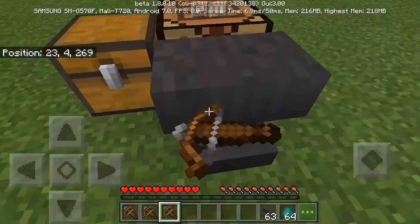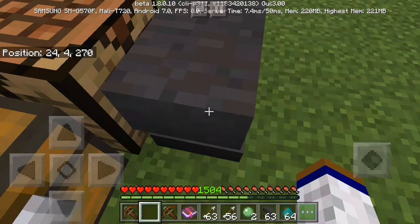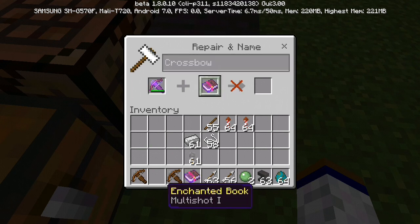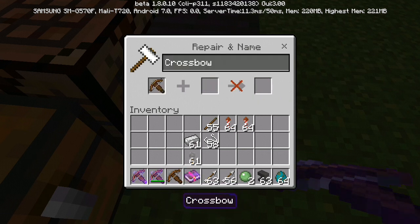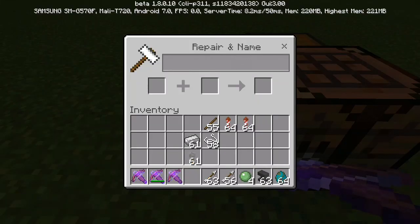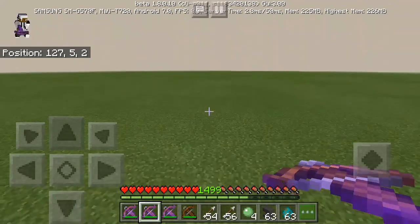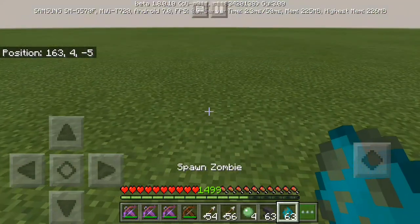The one downside is that you can't combine enchantments on the crossbow — each crossbow can only have one enchantment. For example, if it has Piercing you can't add Multi Shot on top of it. You can add Mending and Unbreaking, but not Infinity. The enchantments are: Quick Charge, which makes you load arrows much faster; Piercing, which is like a Power enchantment; and Multi Shot, which shoots more than one arrow per shot.